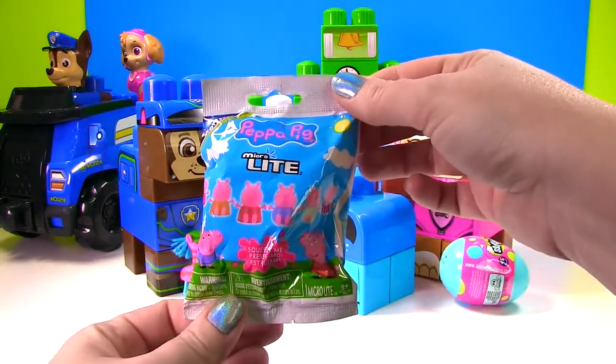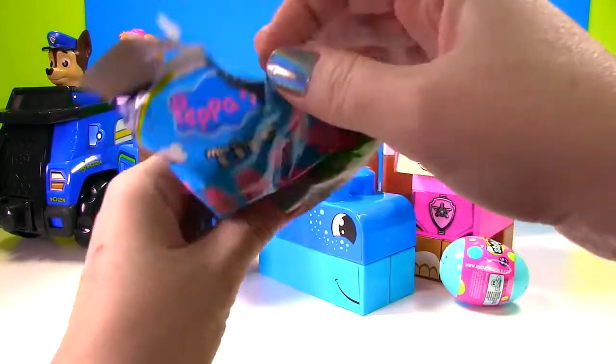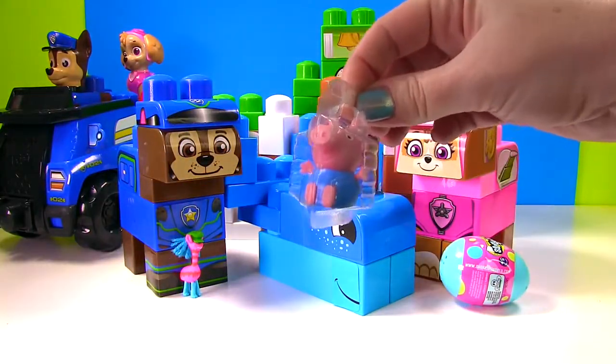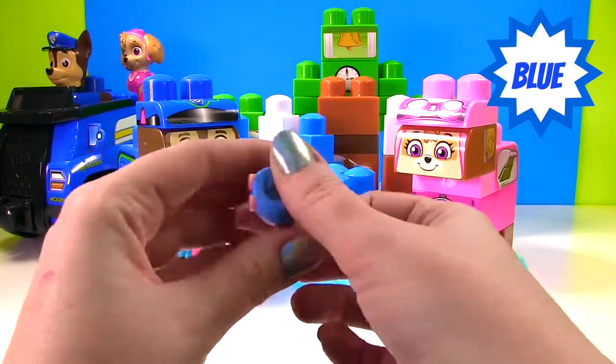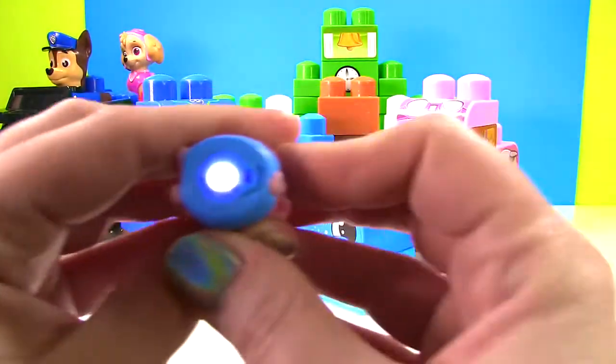Look, it's little tiny Cooper! Oh my goodness, he looks so fun. Look at his blue hair in the back — it matches his blue legs. And he has such a tall neck. And our whale got a Peppa Pig Micro Light. Which little pig did we get? It looks like little George. We know it's George because he always wears a blue shirt. Let's look at that light — it shines so bright.